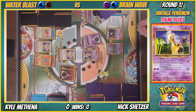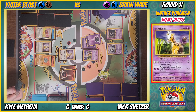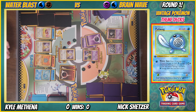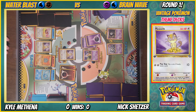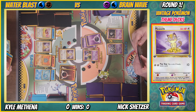Psybeam coming at me. We're just gonna deck each other out at this point. No — we have answers. Polywag! Energy on Polywag and Payday — heads! Finally. Draw a card — Professor Elm! Seven new cards, can't play any more trainers this turn. That's okay, I had four water energy and two evolution cards in my hand anyway.